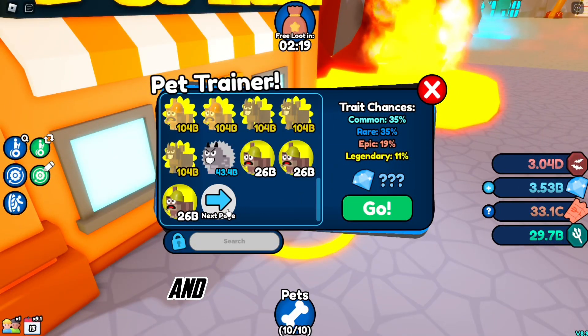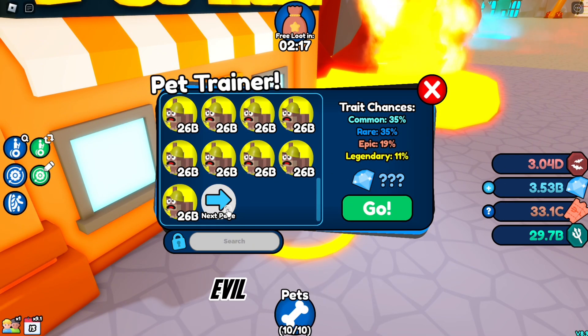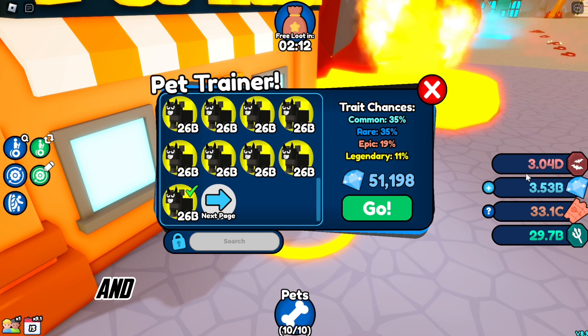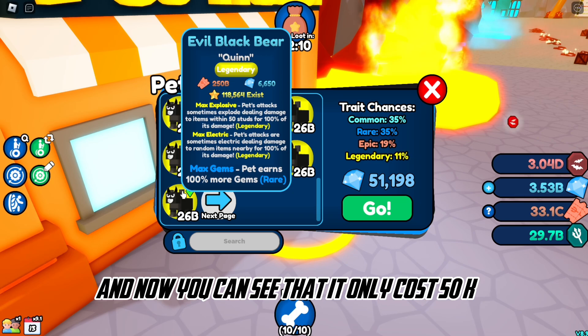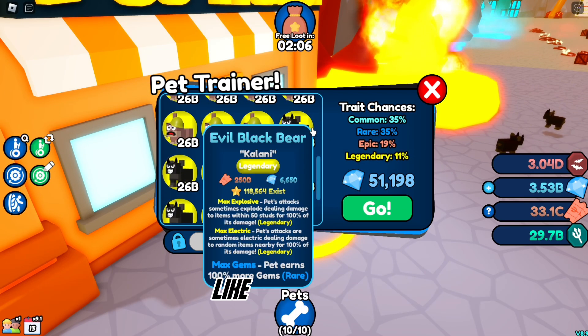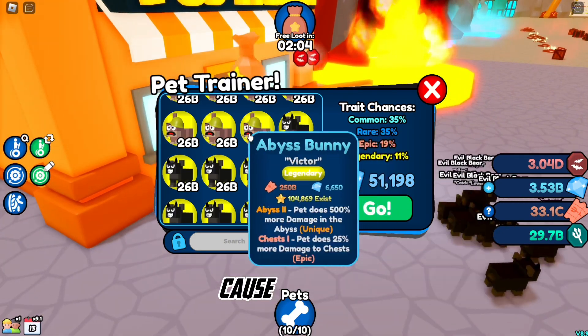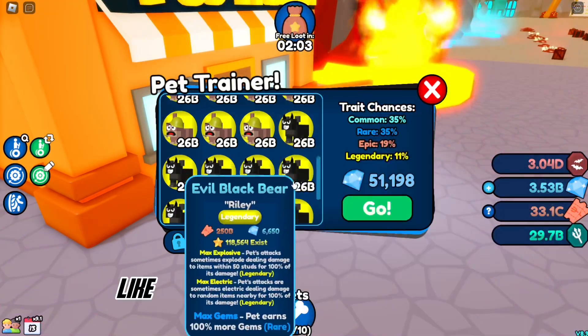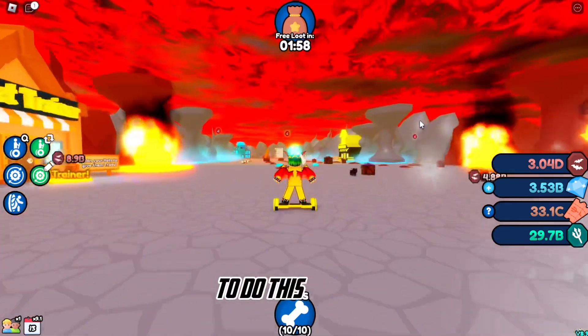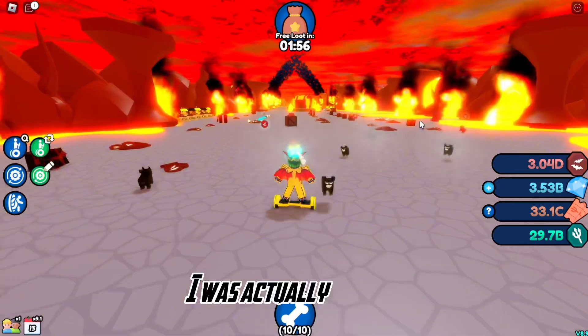So here we are at the pet trainer. Let me find those Evil Black Bears — yeah, the Evil Black Bears. You can see it only costs 50k now, and that's nothing. I think it's gonna cost you around 100 million total, because for once I was actually lucky. In past videos it cost me around 200 to 300 million to do this stuff.